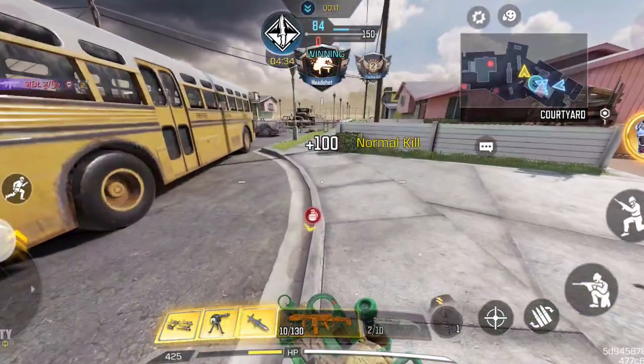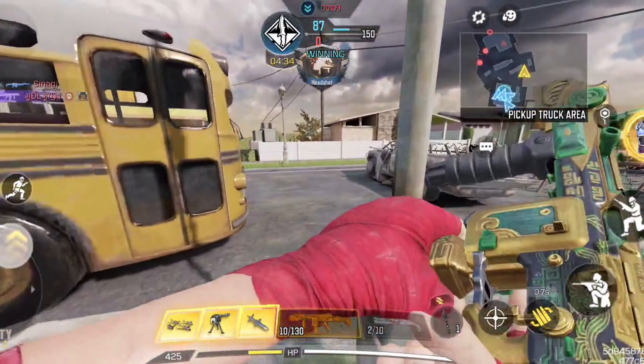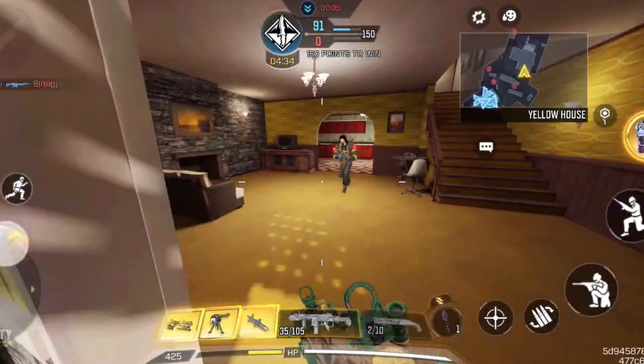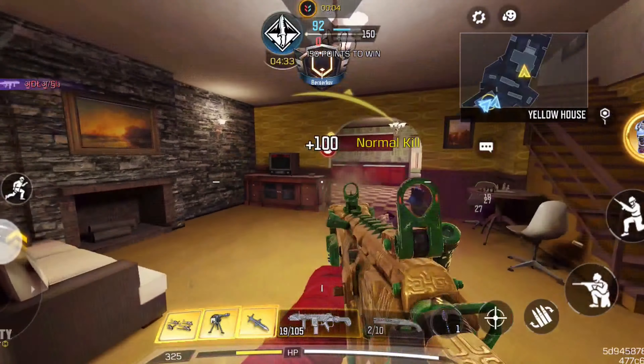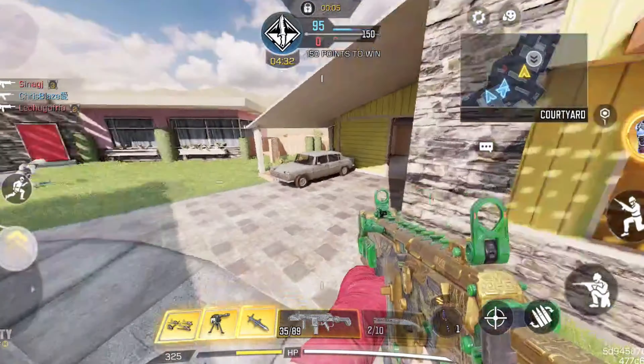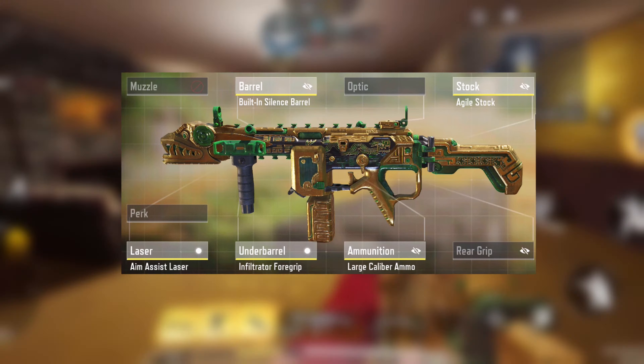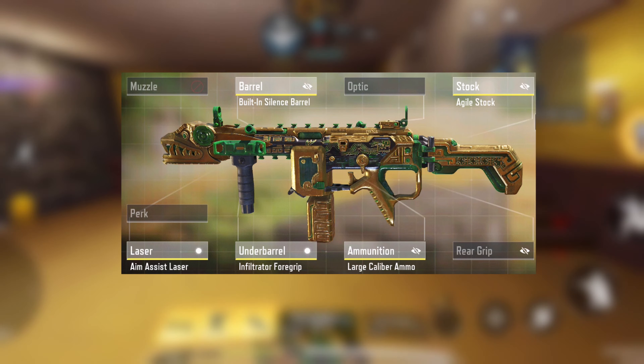To absolutely no one's surprise, in at the number 1 spot is the MX9. This gun is the close range king. With an insane time to kill which is only increased if a headshot is hit, this gun needs a nerf in the next season. The gun even has some range to it which means that it will also shred at medium range, which is why this is the number 1 spot on this list.